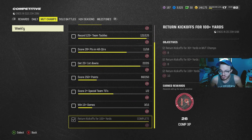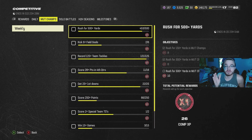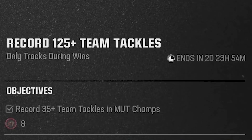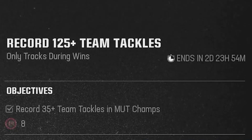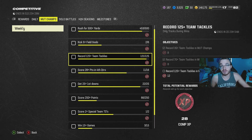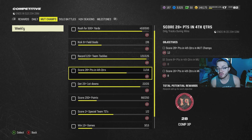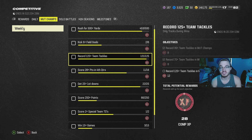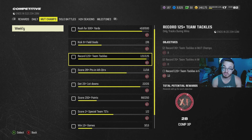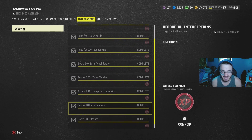On top of that you can work on MUT Champs. I haven't grinded it too much, but you can grind rushing yards — 500 yards, for example. Do be careful though: where it says 'record 125 team tackles,' it only tracks during wins. So if I go into a game, get five tackles, and then lose, it won't update. Make sure you're going to win the game. If the mission requires a win, you have to sweat a little bit.